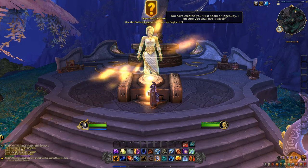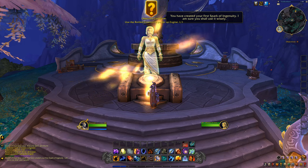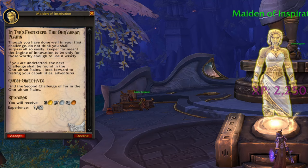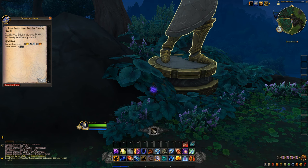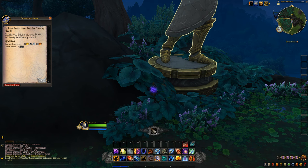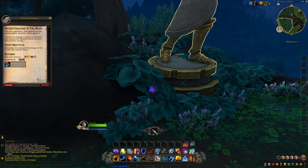Once back in Valdrakhan, complete the Sweet Taste of Victory, complete the very short follow-up quest, Fueling the Engine, and then finally we reach the quest we actually want — In Tia's Footsteps: the Ohn'iri Plains. Fly over to the quest location, a place called the Sylvan Glade. Click on the statue and talk to the Maiden of Inspiration to begin the quest, Second Challenge of Tia: Might.